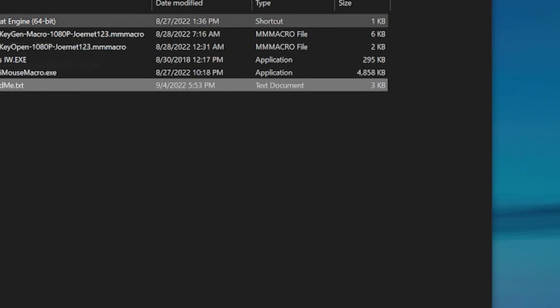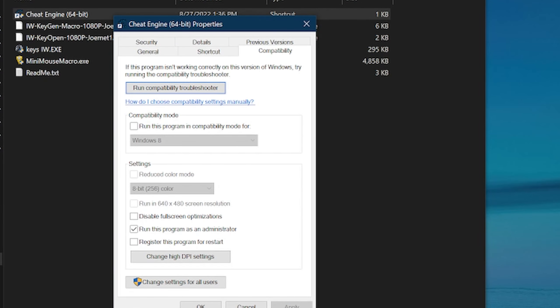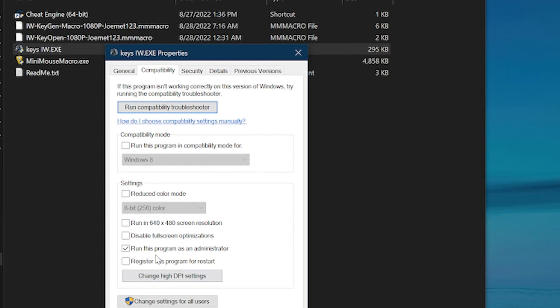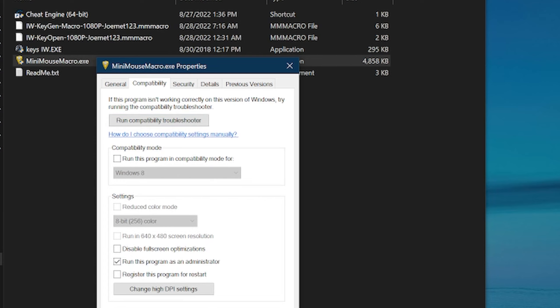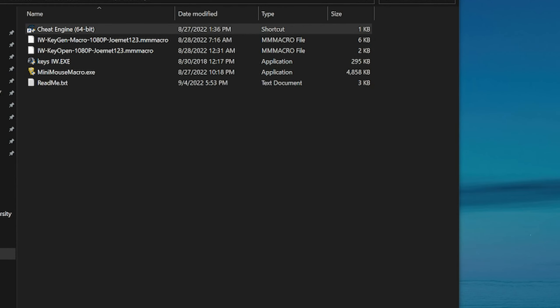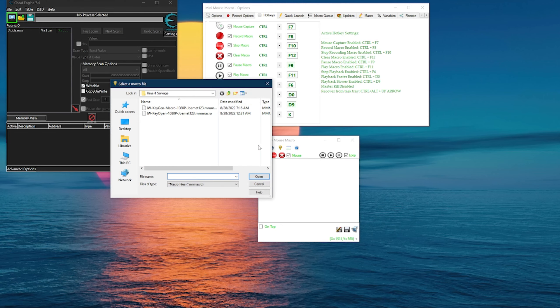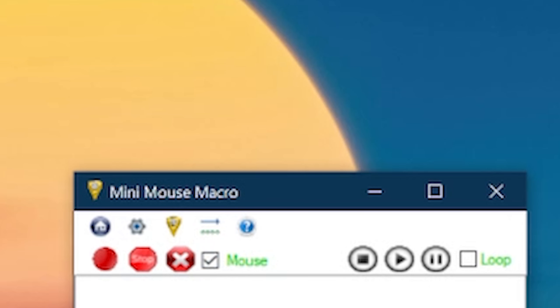Right-click on each of the programs you downloaded and select Properties, then Compatibility, then check the box saying 'Run this program as an administrator.' Hit Apply and then OK. Do this for Keys IW.exe, Mini Mouse Macro, and Cheat Engine. Next, launch Cheat Engine — it just apparently has to be open — and then launch Mini Mouse Macro. Inside Mini Mouse Macro, select the third button on the bottom right which allows you to load a file. Select the Key Gen macro.